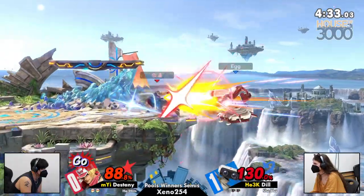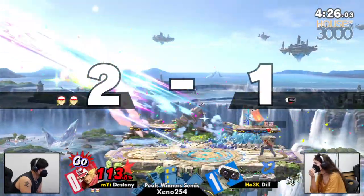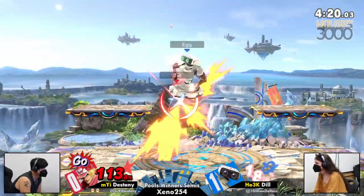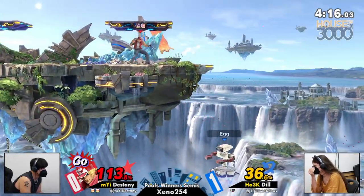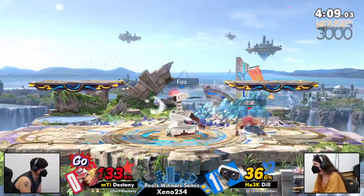We've got an edgeguard situation, potentially looking for that down smash — maybe we would have seen a two-frame. But now Destiny over 100% means GO is online. Going for the burning knuckle, kind of punching through. Dill on the back foot again — stock down, percent building a little bit faster.